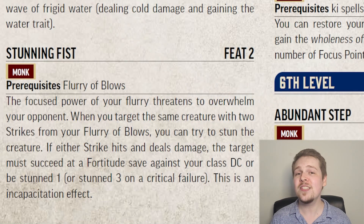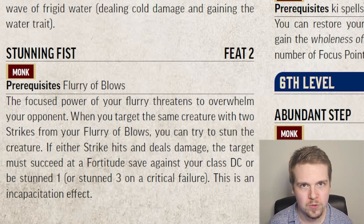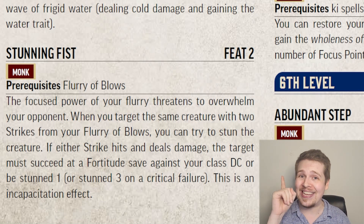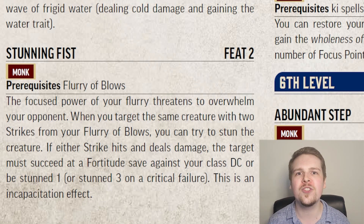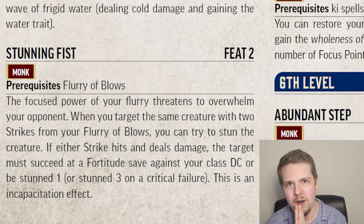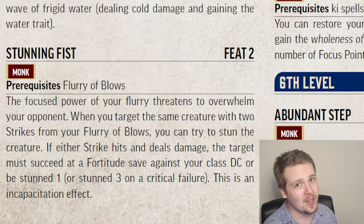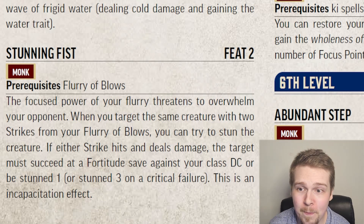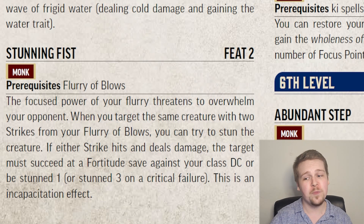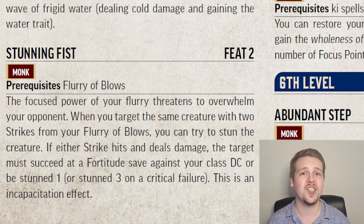Stunning Fist is better than Brawling Focus. Stunning Fist is not an action and not something you have to set up — it's a permanent upgrade to your Flurry of Blows. So long as you use Flurry of Blows only on a single target and either attack hits and deals damage, they need to make a Fortitude save against your class DC and become stunned one on a failure. This is an incapacitation effect, so if they are a higher level than you, chances are they're not going to get stunned. But if you're fighting swarms of enemies, just being able to shut one down by one action — or three actions if they crit fail — is amazing, and Stunning Fist is just an incredible feat.